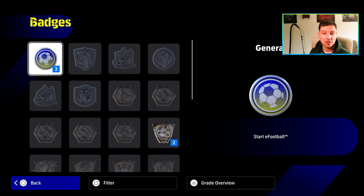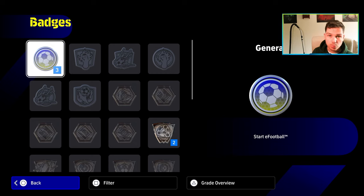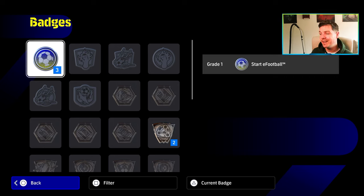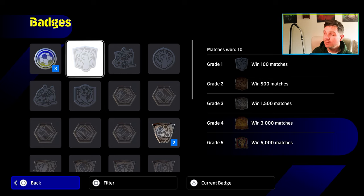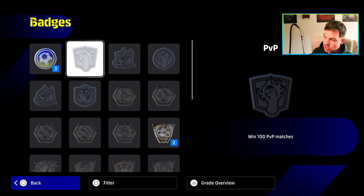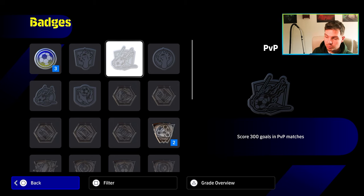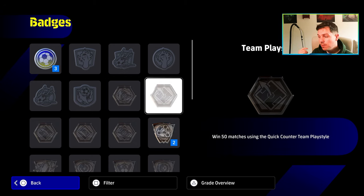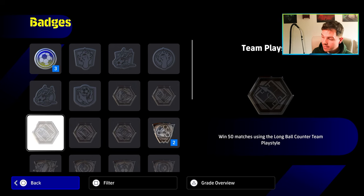You can have a total of three badges. To unlock them, it's fairly self-explanatory — press triangle or Y on the badge, locked or unlocked, and it tells you exactly how to unlock it and get the initial grade. The first badge is basically a participation award for starting eFootball. Then it gets interesting: there are categories for player versus player online, against the AI, and team play style — like play 50 matches using possession game, quick counter, long ball out wide, or long ball counter.